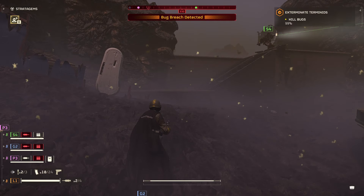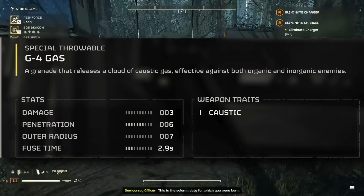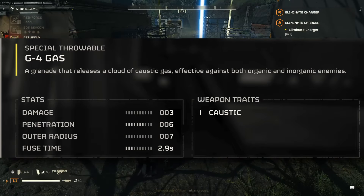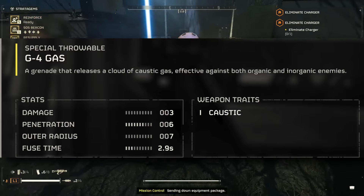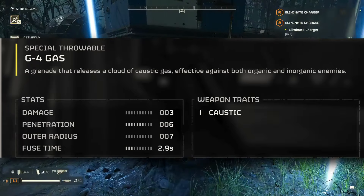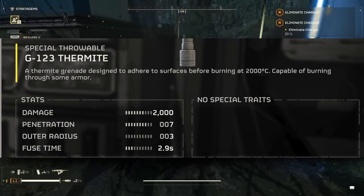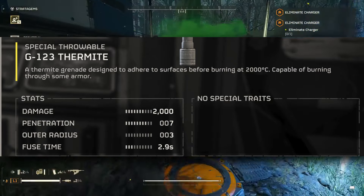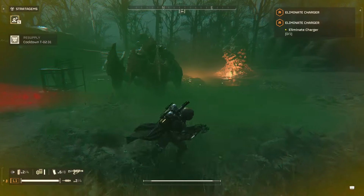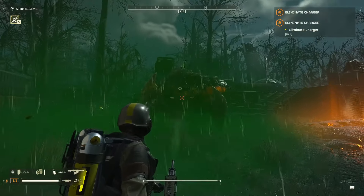The utility in the newest warbond is the G4 Gas Grenade. The damage is only three — I believe it inflicts three damage every second or so. The penetration is six, the outer radius is seven, and the fuse time is 2.9 seconds. Comparing the fuse time to the Incendiary Grenade and Thermite Grenade, they're both the same. The radius is short by one compared to those grenades, and it actually has the lowest damage and radius on the list compared to all other grenades. However, the damage is low most likely because it's inflicting damage over time, like the stratagems.